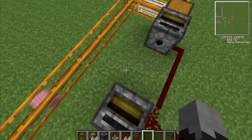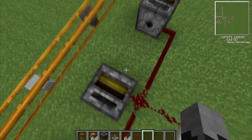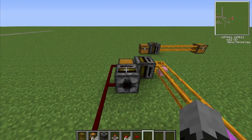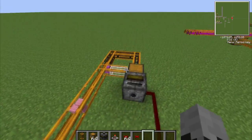So you can take stuff from the ground and put it onto the ground - from a chest and put it onto the ground. You can take it from the ground and put it onto the ground, or take it from the ground and put it into a chest. Or you can take it from a chest and put it through into a pneumatic tube.